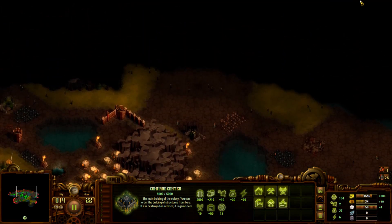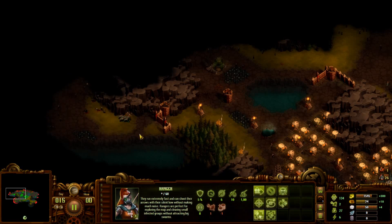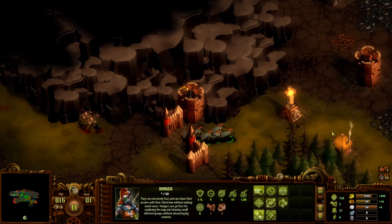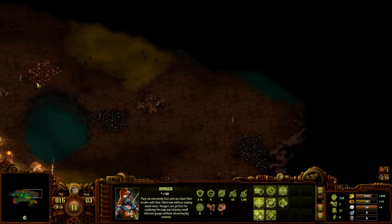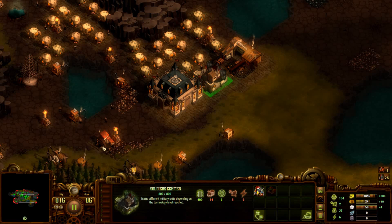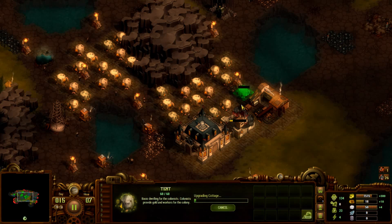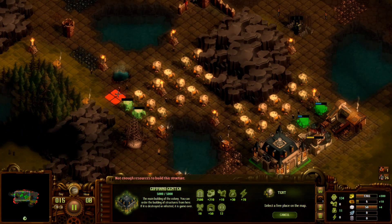I want to expand my workers up here - it's a nicer area. You can see these infected are a bit faster; that could be a problem. Let's clear this area and have our bigger village there. These coming in - and now we're basically completely out of workers. Let's upgrade a few of these.